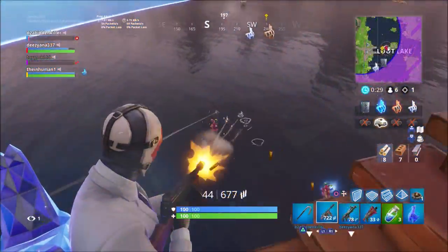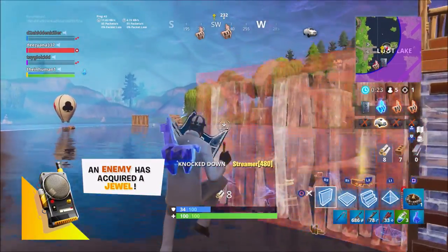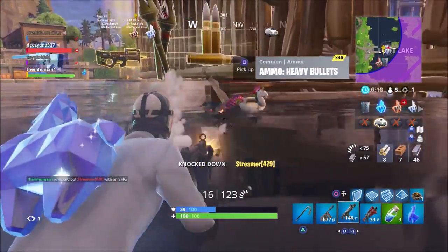The Wildcard favors the Getaway limited time mode and also likes to run squads or duos. There have been rumors of Wildcard teaming up with a frenemy from the past, one by the name of Ace. But now, that's his archenemy.